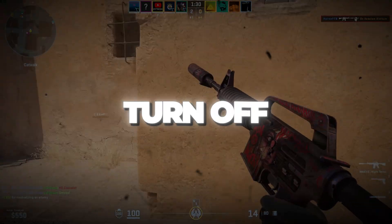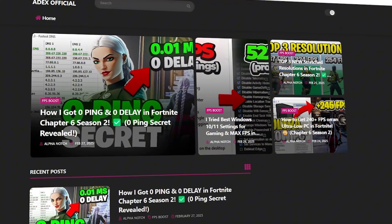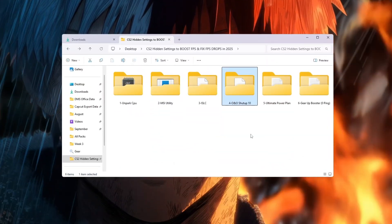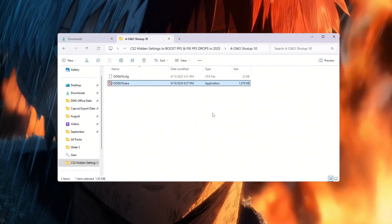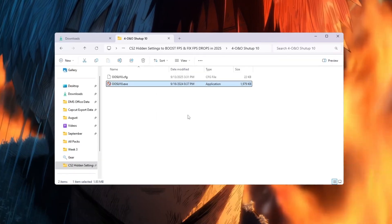Step 5: turn off telemetry to boost privacy and performance. Windows constantly collects background data through telemetry. This uses CPU, RAM, and even your internet, slowing down your PC and games. Disabling it improves both performance and privacy.